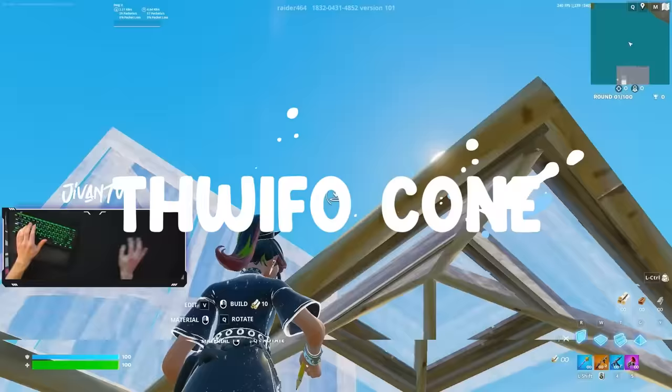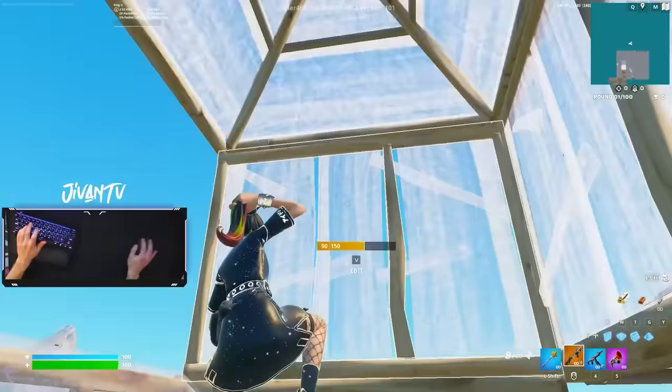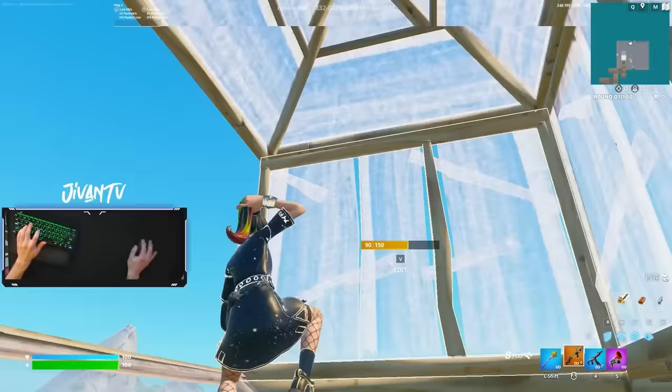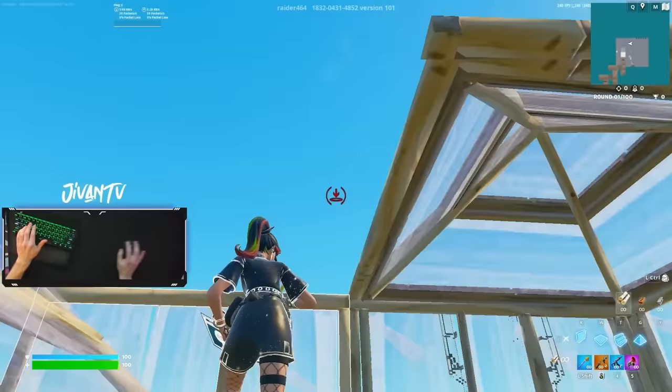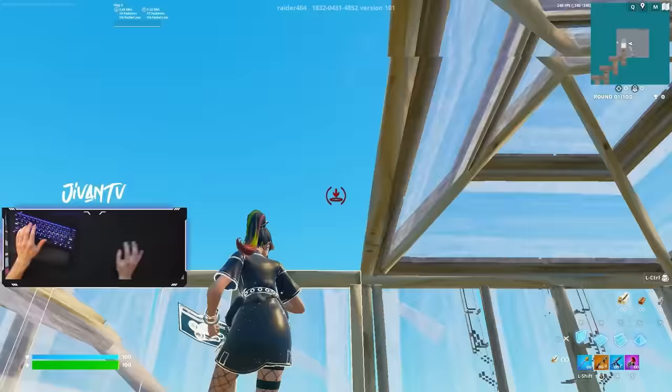Next up is the Thwifo cone, a great way to go up layers while protecting your top. All you do is swing walls and a cone behind you, and this just blocks your entire back and top side. When placing the cone, you have to make sure you're looking at the right part of the wall. If you look too low or too high, the cone's going to place in the wrong spot, so make sure your crosshair placement is correct.